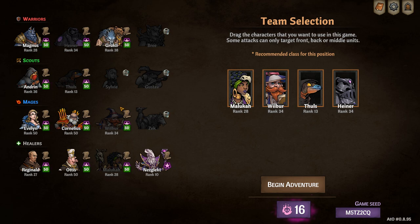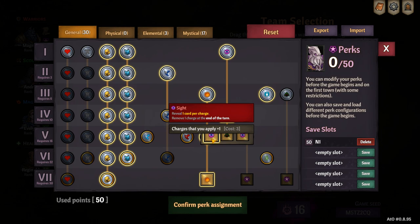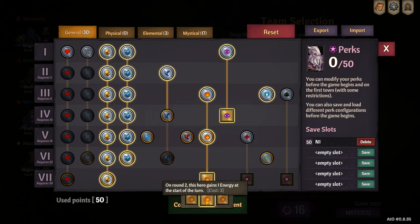For perks on Neglect, I like to go for a 30-0-3-17. The 30 is to maximize the golden shards as well as go for additional sight charges and additional energy on turn two. There's also a little bit of a buffer in there, but nothing in the physical tab.